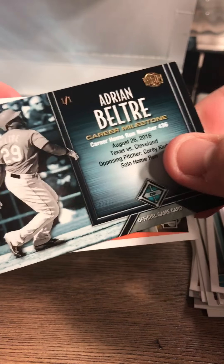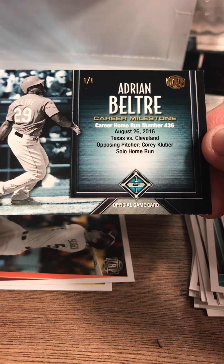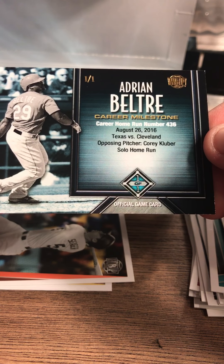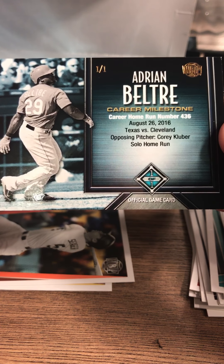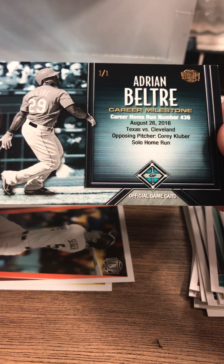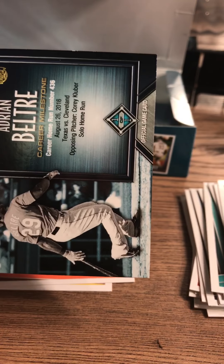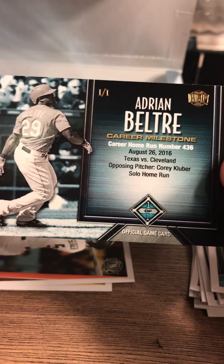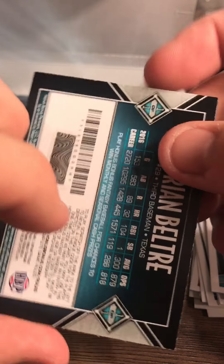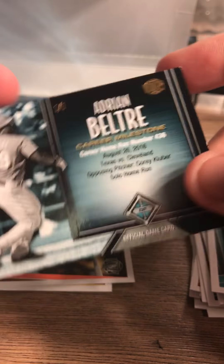This is what we're looking for — Adrian Beltre. This is an example of one of the one-of-ones. Career milestone — career home run number 436, August 2016, opposing pitcher Clory Cooper. Solo home run. So that's a one-of-one. You're going to get two of these with every box, and you'll be able to scratch off the codes and have your fantasy team entered online.